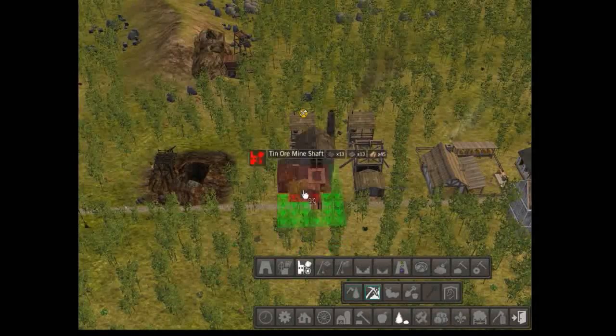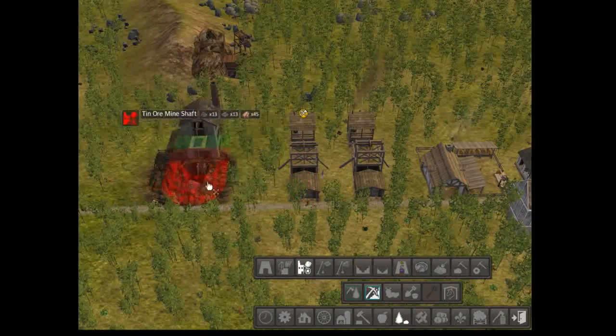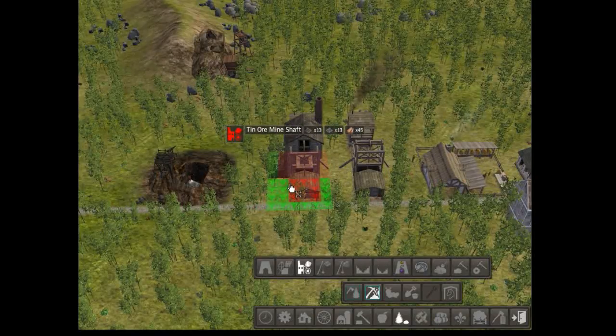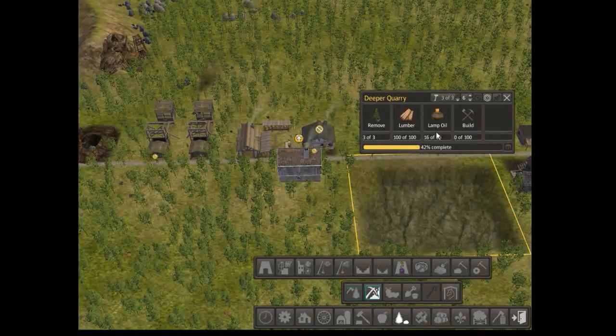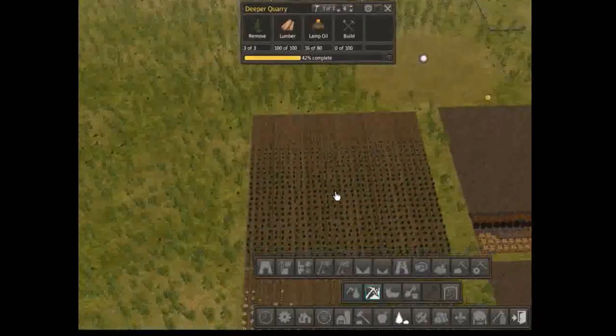So tin ore, which is completely different. Don't know how they managed to build that. Once that is down, this can go in its place, then we'll be getting tin — which is awesome. So that's starting to get lamp oil, which is awesome.